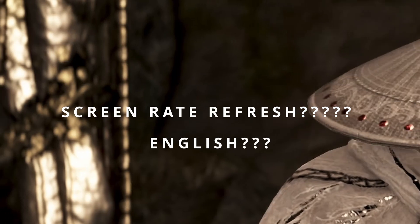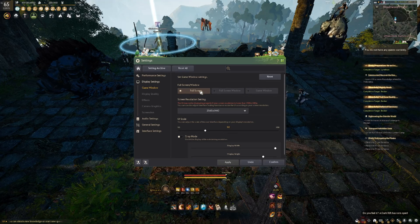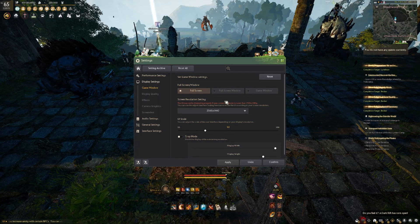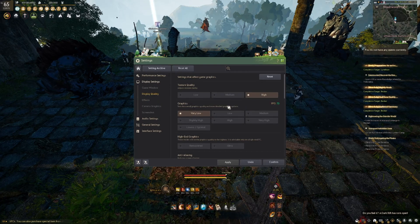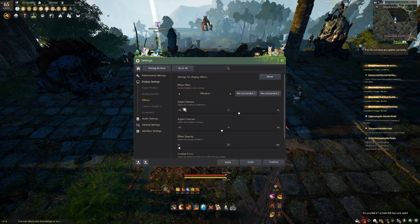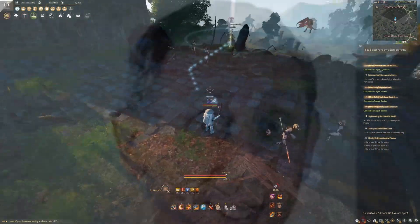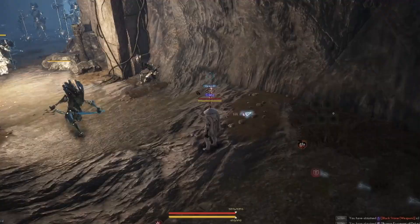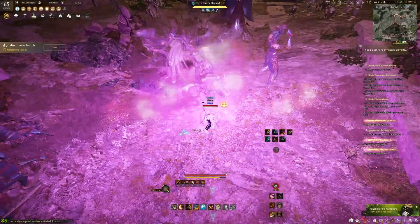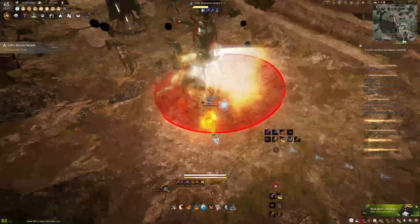That cap happens because by default Windows will gate your frames based on your refresh rate if you're in windowed mode. If you switch to Full Screen, it will no longer be gated. I typically run around 130 to 140 FPS because I use Windowed Full Screen since I alt-tab so much — I'm a multitasker. But for long grinding sessions or large-scale PvP where I need more FPS, I definitely switch to Full Screen.